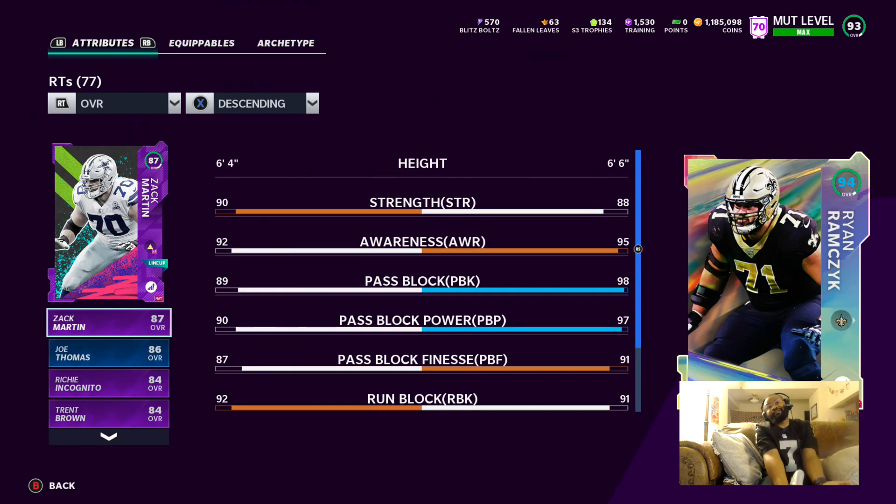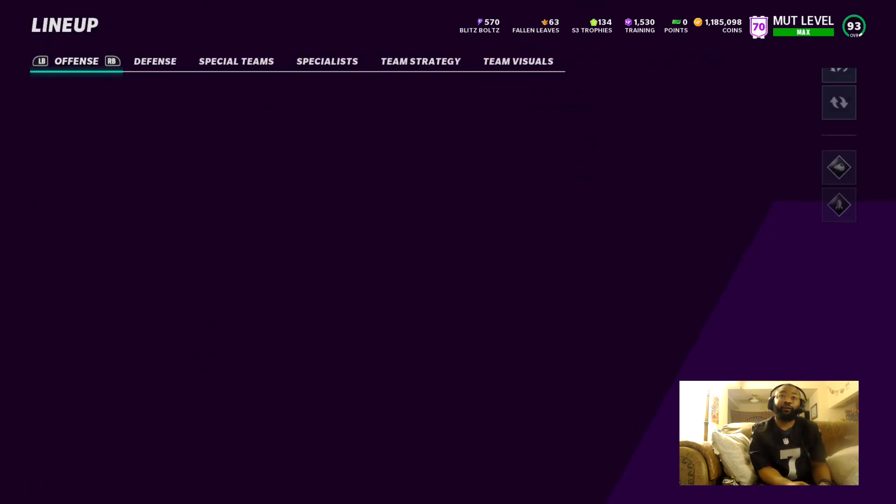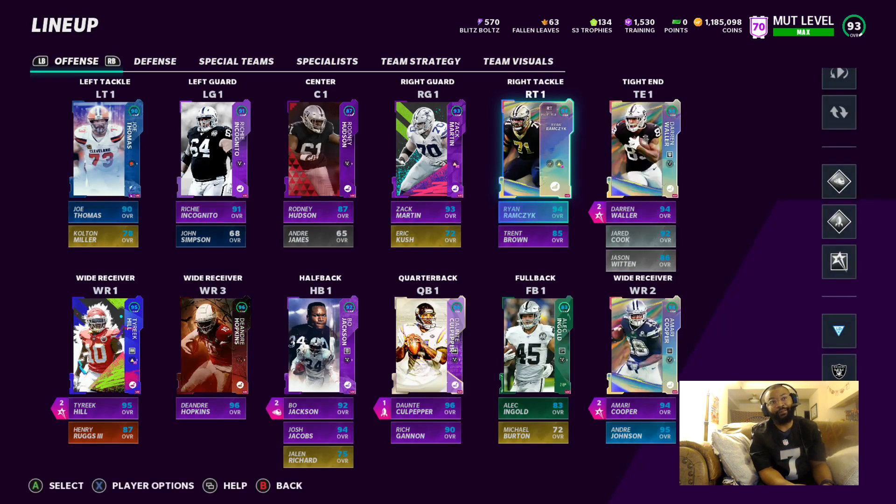After powering him up his stats are wild — 98 pass block, 98 pass block power. Like, this man is a monster. If Ogden wasn't in the game I'd probably say this is the best right tackle, but hey, almost pretty much everybody says all linemen play the same, so it is what it is.